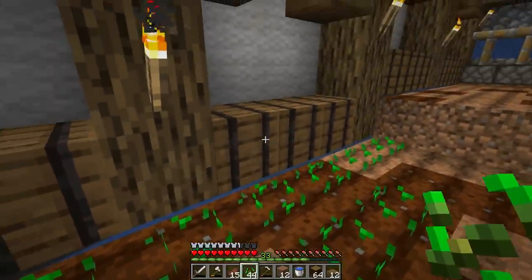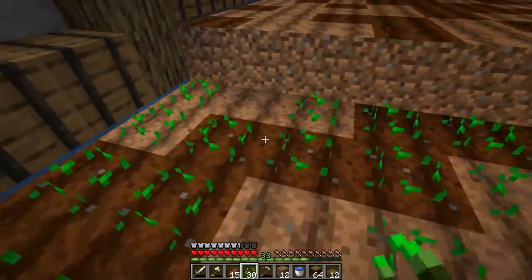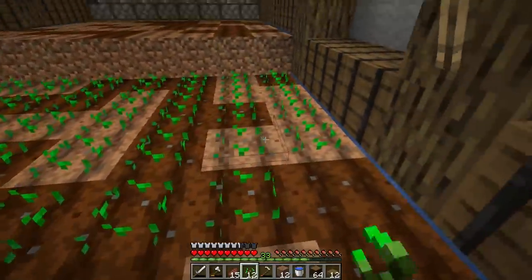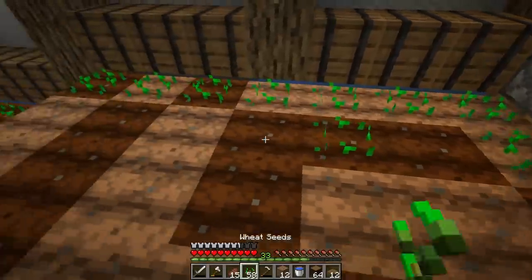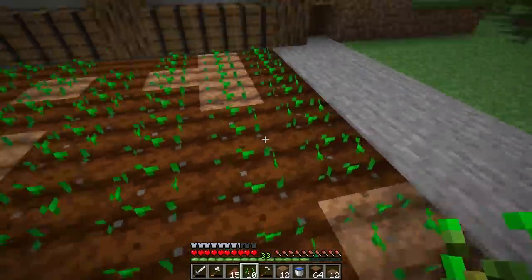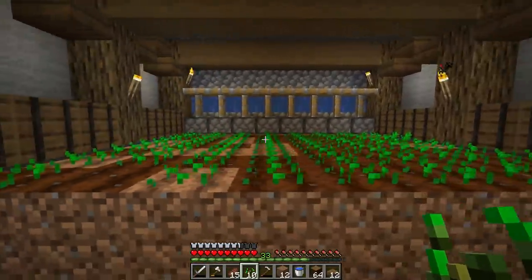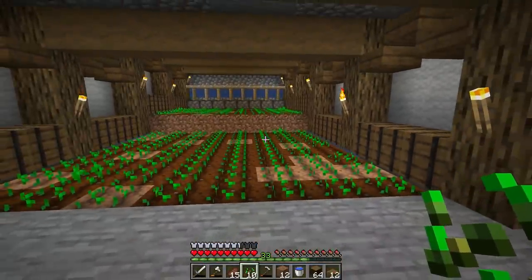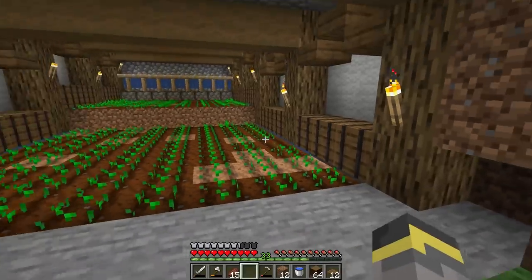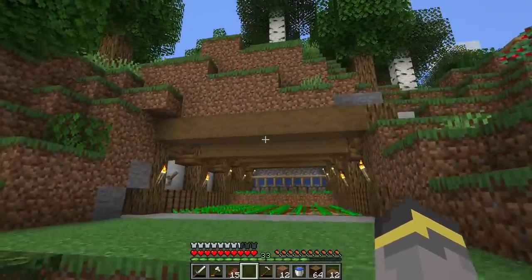In total this farm has 120 wheat planted — it would be 128 but we have an 8x7 layout in the back, so 120 is pretty good. But we're not done while we wait for that to grow. We need to terraform the outside because it does not look like a cave at all right now — it looks like some kind of weird explosion.